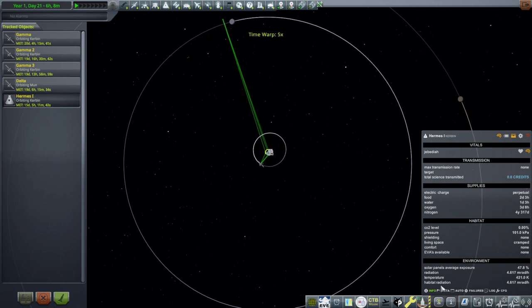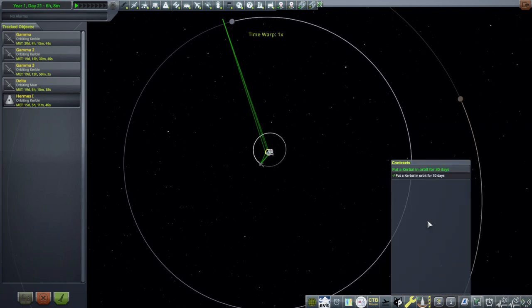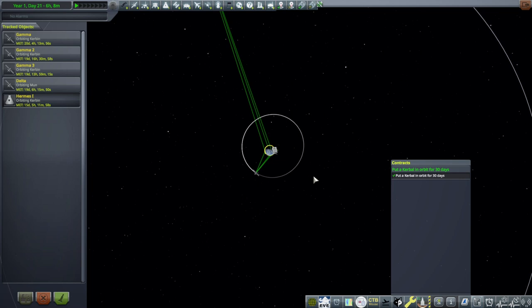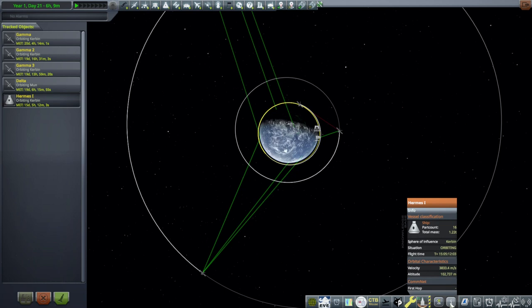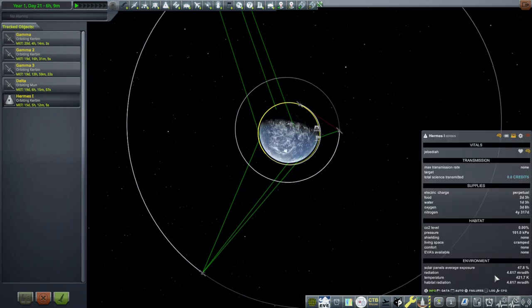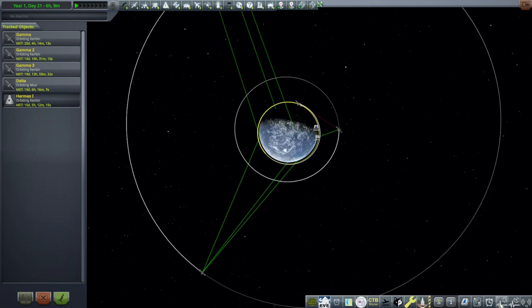It's 15-day days. It has it — put a Kerbal in orbit for 30 days. We'll have to remember that I've got 24-hour days here. I should probably reset that, because so it's only 15 days that corresponds to 30 days for JNSQ — we've got 12-hour days here. We fulfilled the contract. It didn't actually require us to bring the Kerbal back down. This is our only crewed contract available, and they didn't even require us to bring the Kerbal back down — that's a little bit weird, a little bit disconcerting.